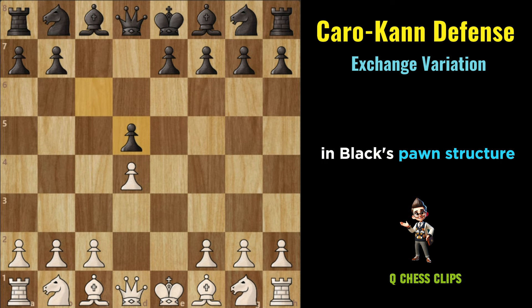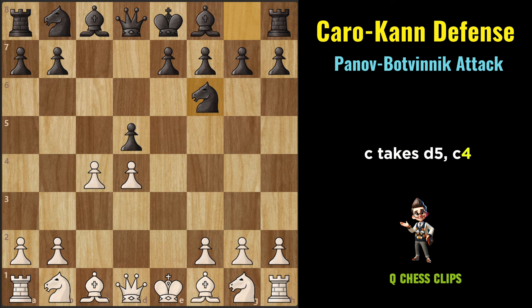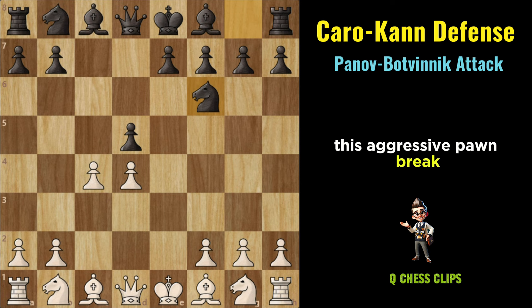Panov-Botvinnik Attack: E4, C6, D4, D5, Exd5, Cxd5, C4. In the Panov-Botvinnik Attack, White captures on D5 with the pawn followed by an immediate C4 pawn push. This aggressive pawn break aims to seize control of the center and create dynamic play on the board. Black typically responds with Nf6, aiming to challenge White's central control and prepare for kingside development, while also supporting the pawn on D5 and preparing for potential piece maneuvers.